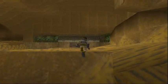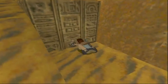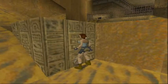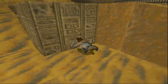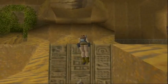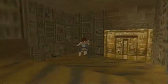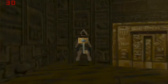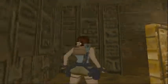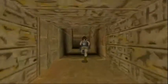Once you've done all that, there is a movable block right here and you want to pull this out a couple of times. This is the key slot where we got the sapphire key just now. There's going to be a panther down here, but I'm going to take him out from above.